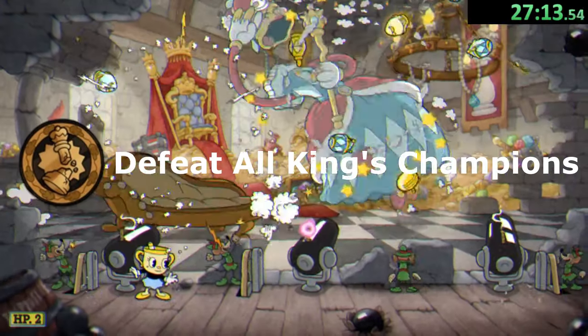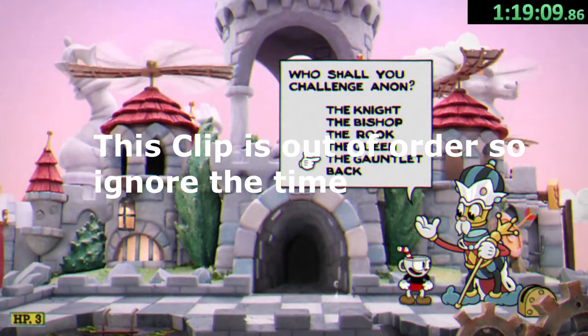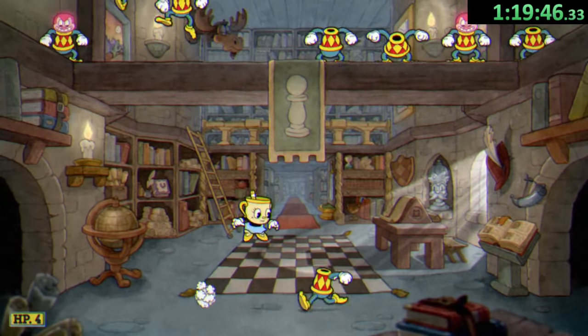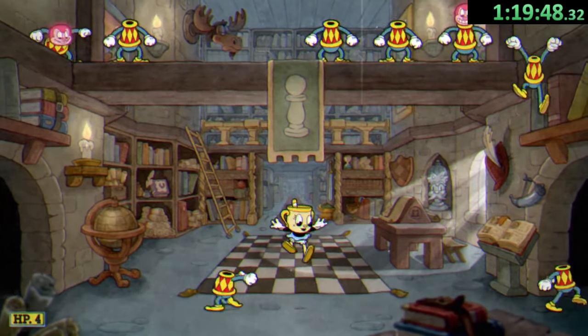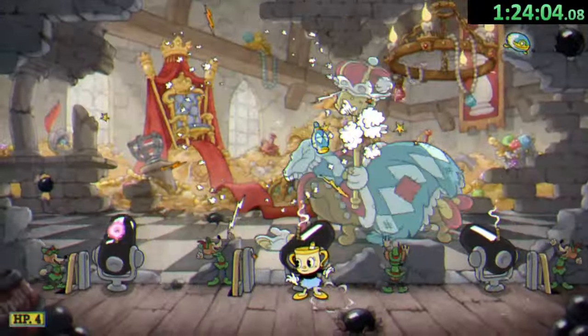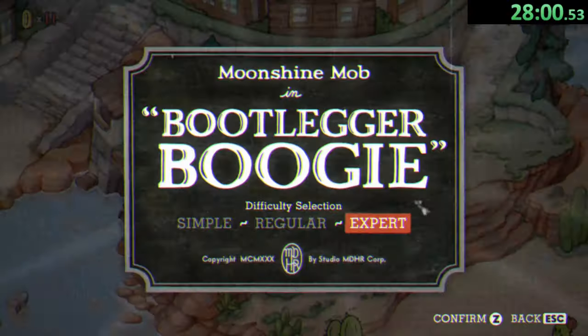After defeating all five, we get the achievement 'Checkmate' for defeating all of the King's champions. But there's still another achievement up here: the secret sixth boss, the King's Gauntlet, where we have to beat all five previous champions in a row without dying. It really wasn't that bad, and we get the achievement 'A King's Admiration' for completing it.